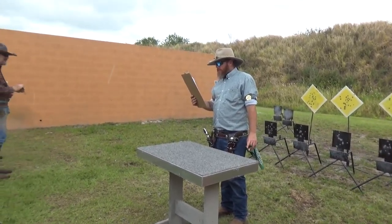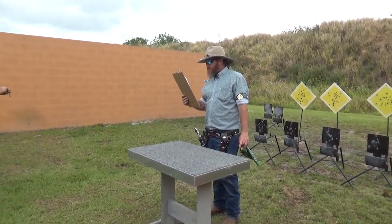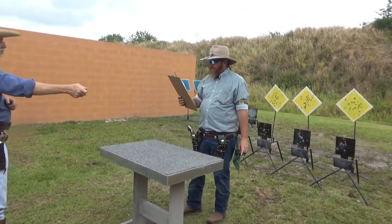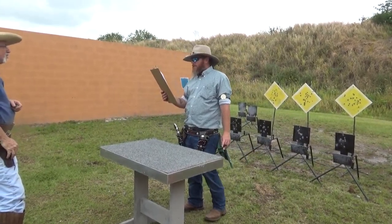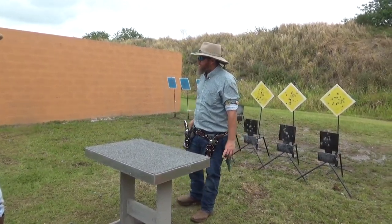Procedure: standing with rifle at port arms with at least one foot touching the starting plate. At the beat, engage the rifle targets with three rounds each. Move to the table and with pistols engage the static targets with two rounds each, then engage the knockdowns. Engage four shotgun poppers until down in any order. Any pistol knockdowns still standing can be made up by shooting at the berm for each.